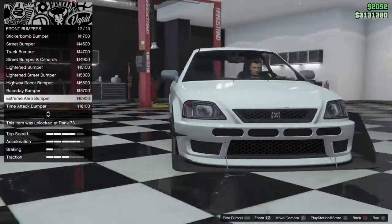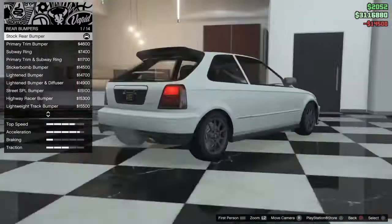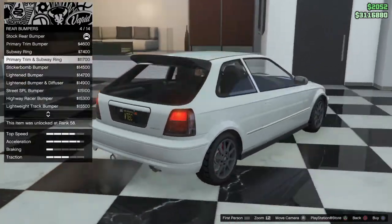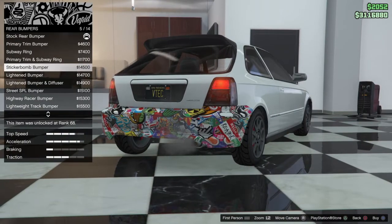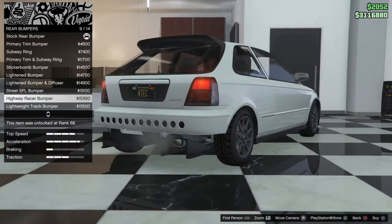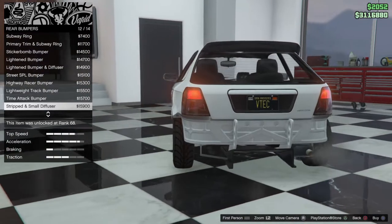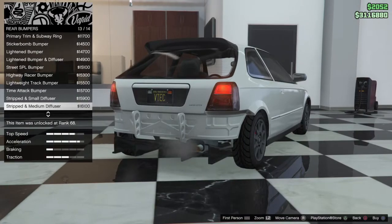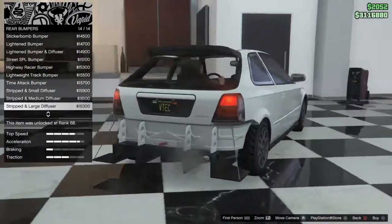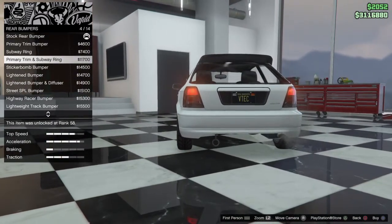I think I'm going to roll with the street bumper. For the rear bumper we have primary trim with subway ring which basically gives you a little tow hook — I like that. Primary trim and subway ring looks even nicer, sticker bomb bumper, lightened bumper, lightened bumper and diffuser, street SPL bumper, highway racer bumper, lightweight track bumper, time attack bumper, stripped and small/medium/large diffuser. I'm going to go with the primary trim with subway ring.